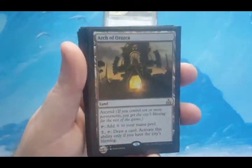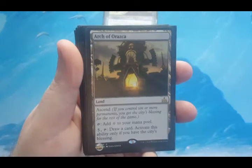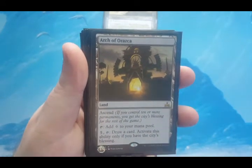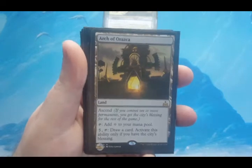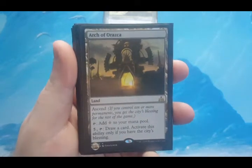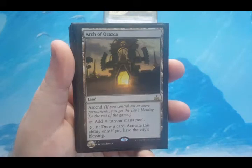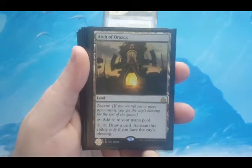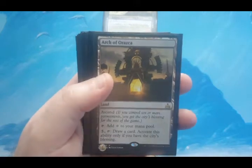Arch of Verozka has ascend, which means that if you have 10 or more permanents you get the City's Blessing for the rest of the game. This deck should get to 10 things quite easily. For 5 and tap, you can draw a card, but only activate it when you have the City's Blessing. Until then, you can only just tap it for colorless.